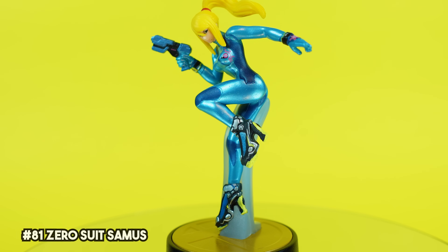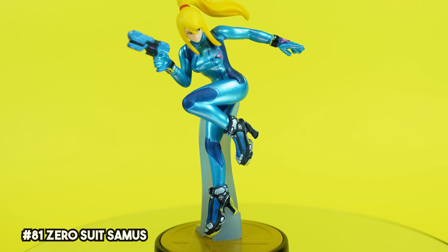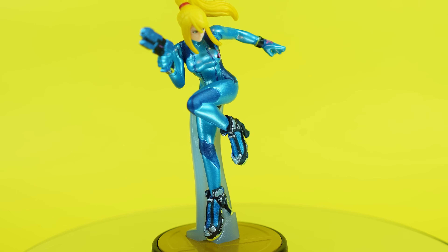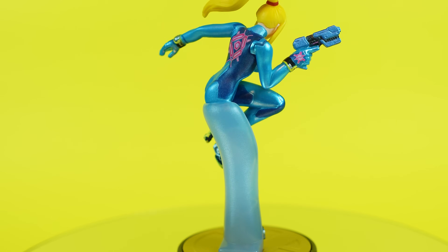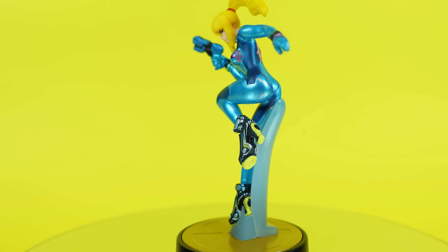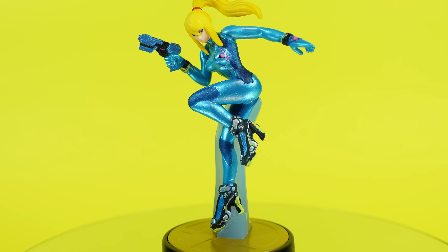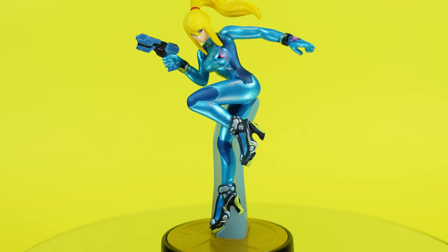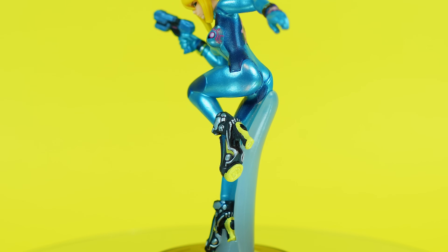Zero Suit Samus is another whom I don't have a ton of connection with — I much prefer playing as the other Metroid characters. There's some pretty nice details on this amiibo though. They used a really neat metallic blue paint for her bodysuit, and it contrasts really nicely with her bright yellow ponytail and those highlighter yellow accents on her wrists and boots. I do appreciate that her support stand isn't overly obvious, and there's some really nice assets about this figure.